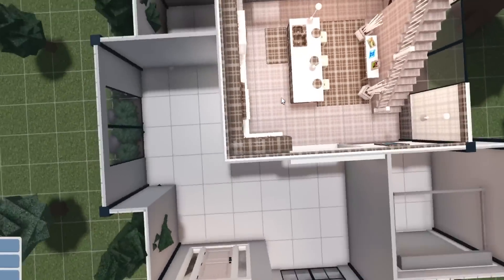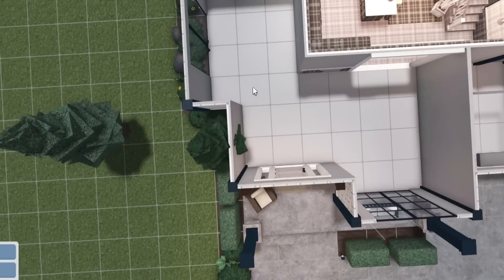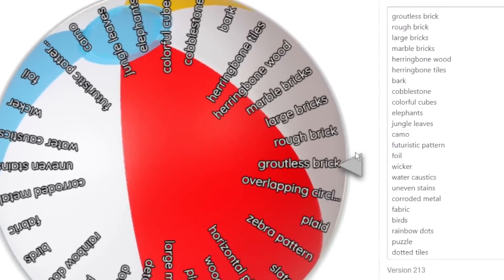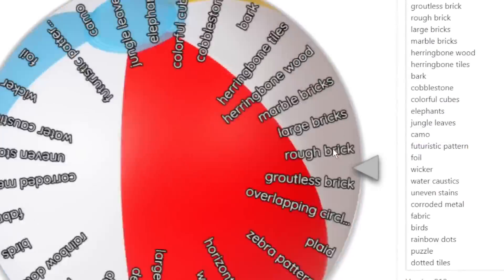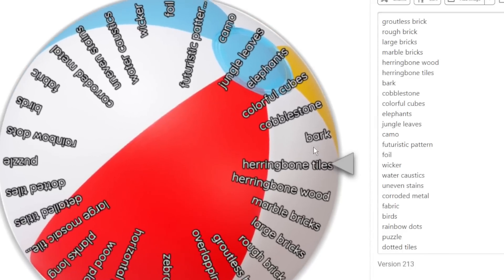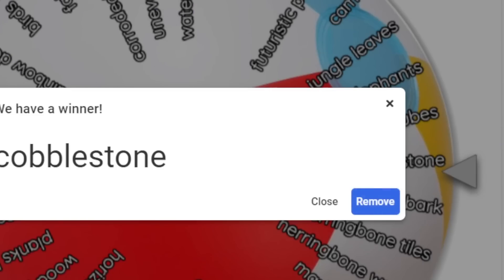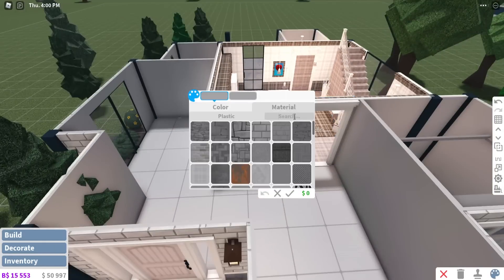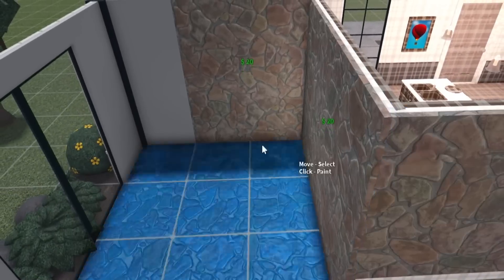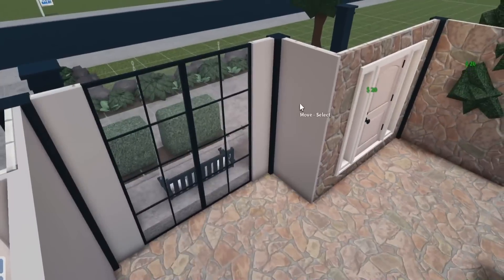Let's move on to the area over here — the living room. My mystery wheel got stuck on the screen again. This is gonna be the living room connected whole area. Spinning for the living room... it's going to be cobblestone! Cobblestone — so cobblestone will be in this entire room here.